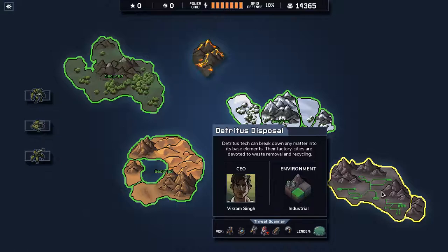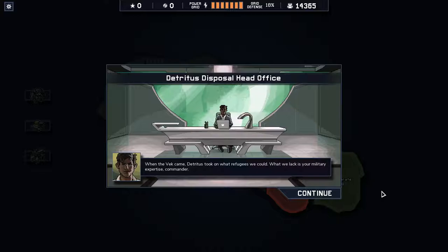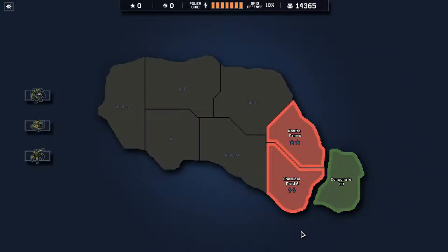Let's jump right in. When the VEC came, Detritus took on what refugees we could. What we lack is your military expertise, commander. Fair enough.